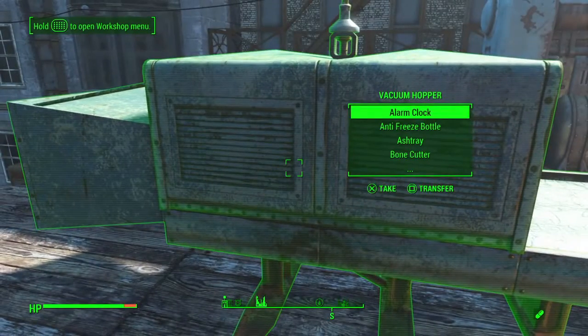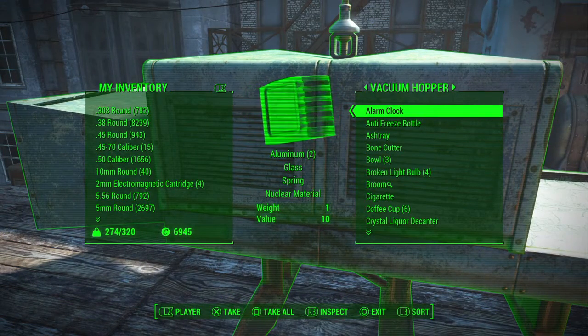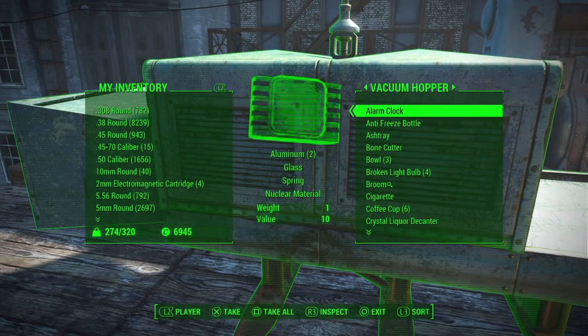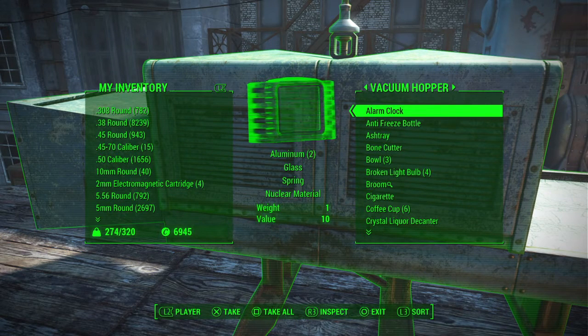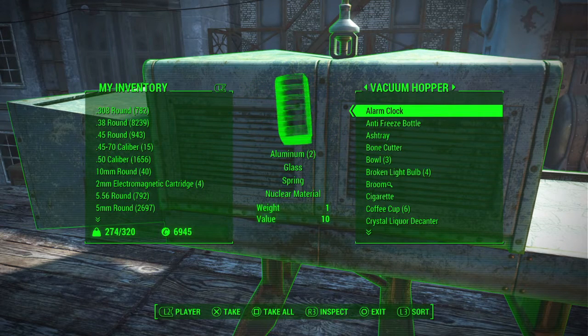For example, if you take a look at this alarm clock — if you build something that needs glass, you're also going to lose aluminum, spring, and nuclear material. Now if you were to take this out and scrap it separately, you will get all of that material straight to your workbench and then you don't miss out on anything.